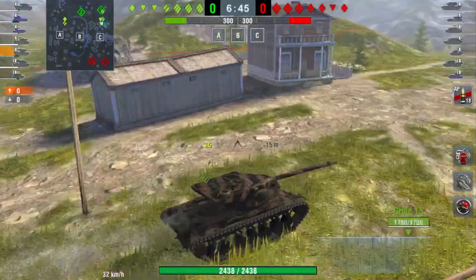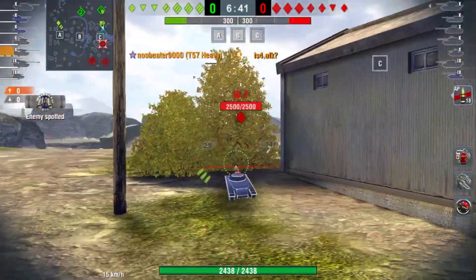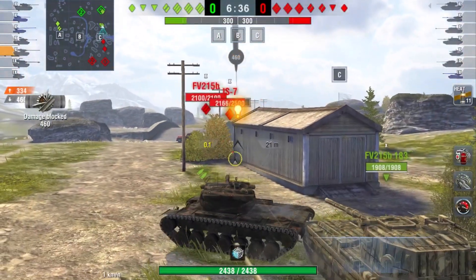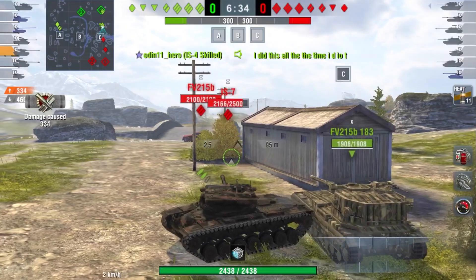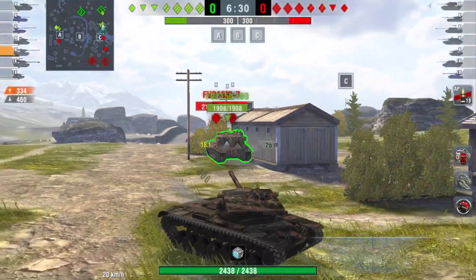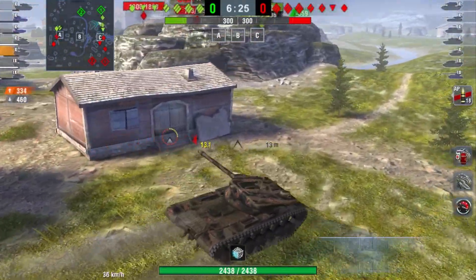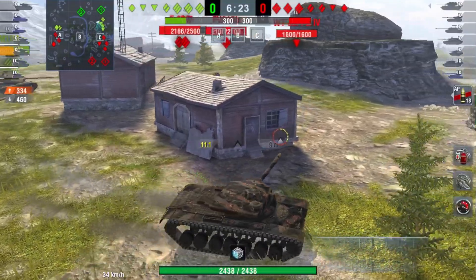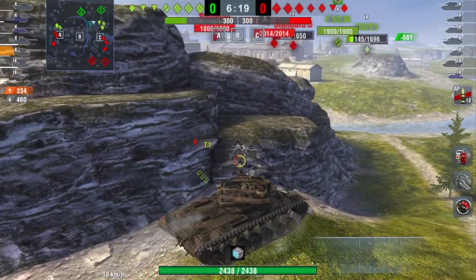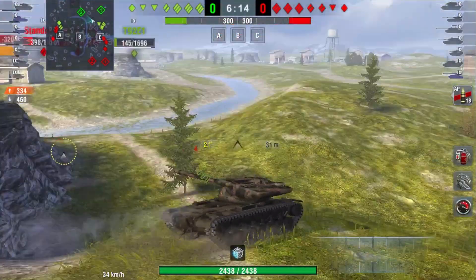He is camping in the back and we have 3 heavies versus 3, plus 2 mediums and 1 light versus 1 medium and 1 light on the enemy side — which is not good for us. This means that our mediums will probably lose, while our IS-4 is just camping in the back and I can't hope for him to help on the heavy side either.